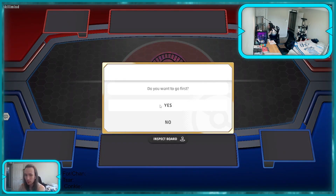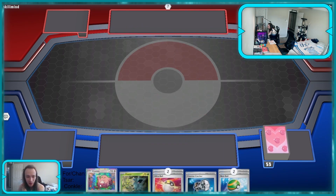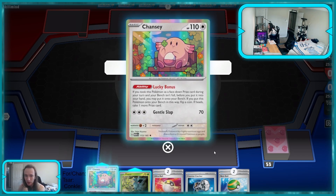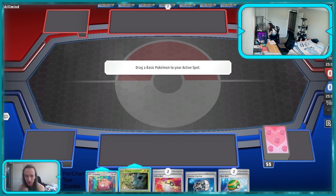We're running Blissey in this deck so we're running Chansey, and when we see the card I'll show you its effect — but it flips coins. So we've got to run the Chansey coin just for good luck. There it is. If this is taken as a prize card, you can put it on your bench, and if you flip a coin then you get to take another prize card. So that's pretty cool.